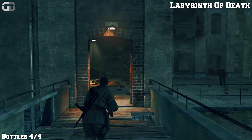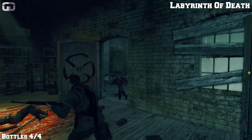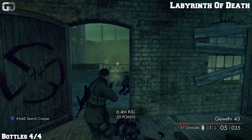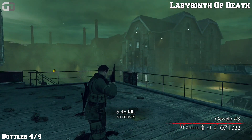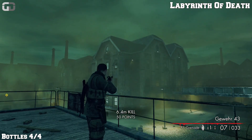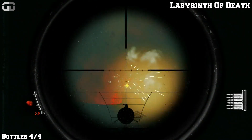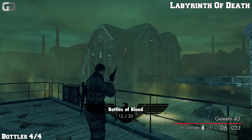This is the bridge where you will encounter your first heavy Nazi. You want to shoot him in the head. And then you'll be right here with your last bottle right in front of you, just underneath the light on that building.